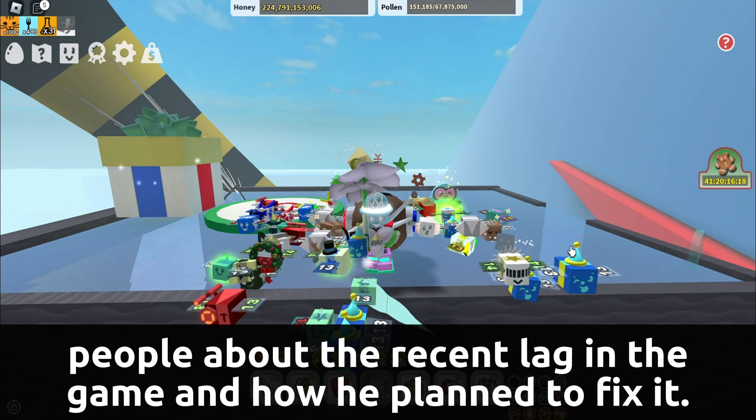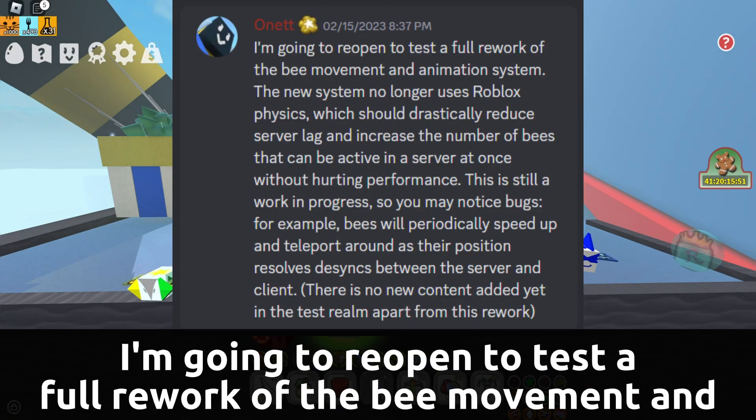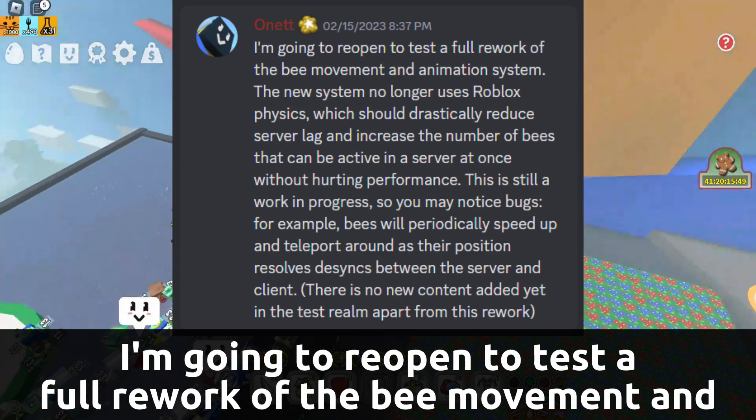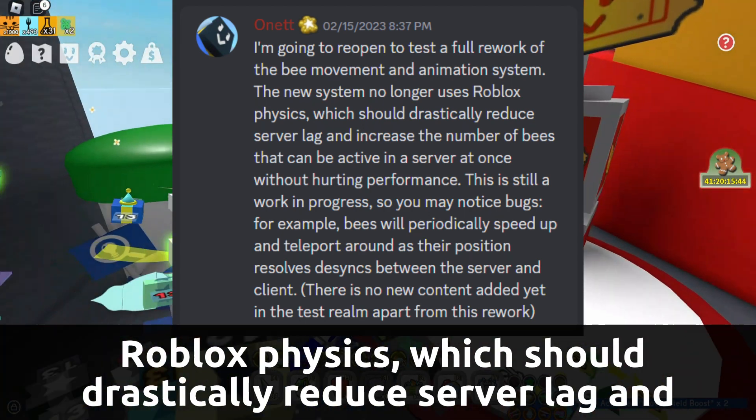Onett starts off by saying: 'I'm going to reopen to test a full rework of the bee movement and animation system. The new system no longer uses Roblox physics, which should drastically reduce server lag and increase the number of bees that can be active in a server at once.'